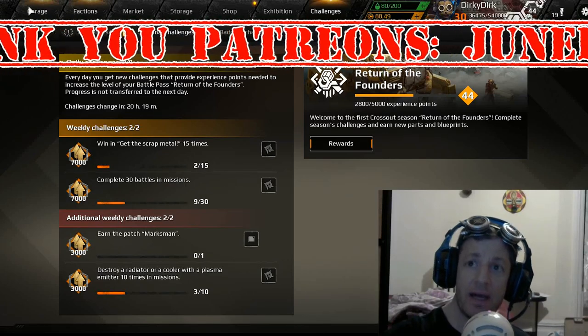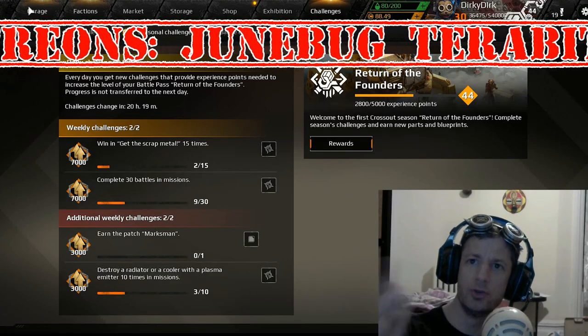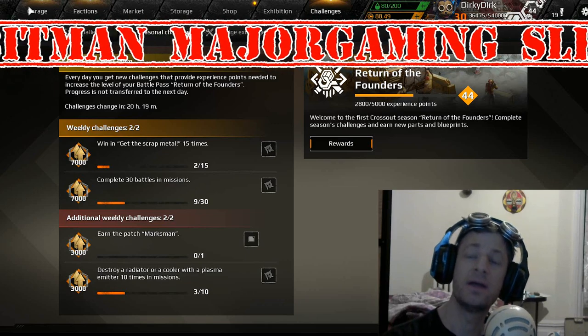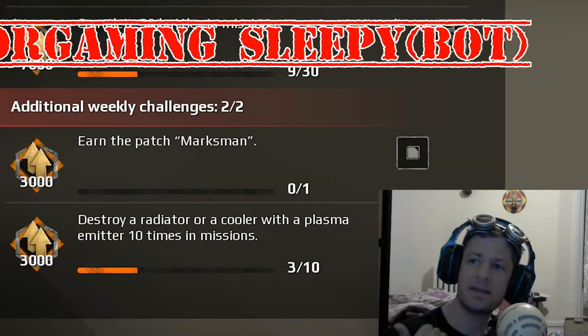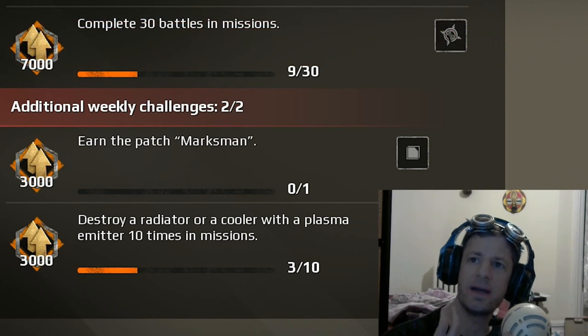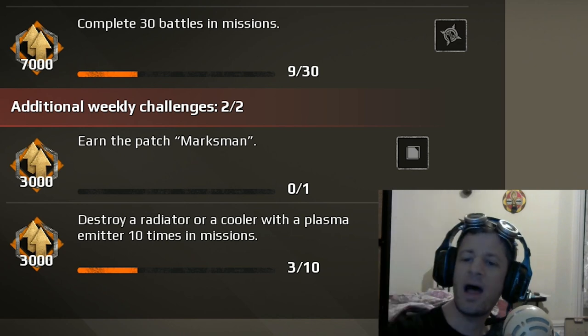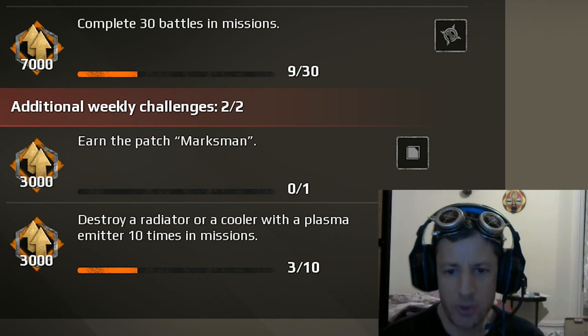Hello my friends, it's Durky Durky and I am just here to help you! So as you know we have these special missions. Let's take a look — you need a synthesis, a helios, or some kind of plasma emitter, and then you have to shoot radiators. How the hell are you supposed to do this at all?